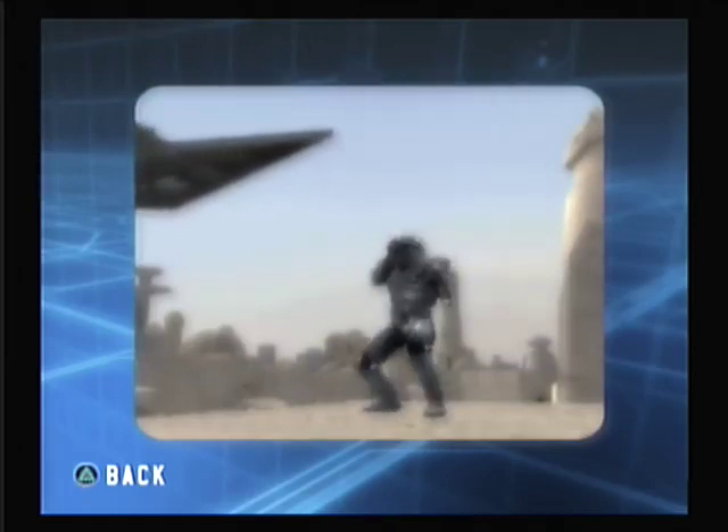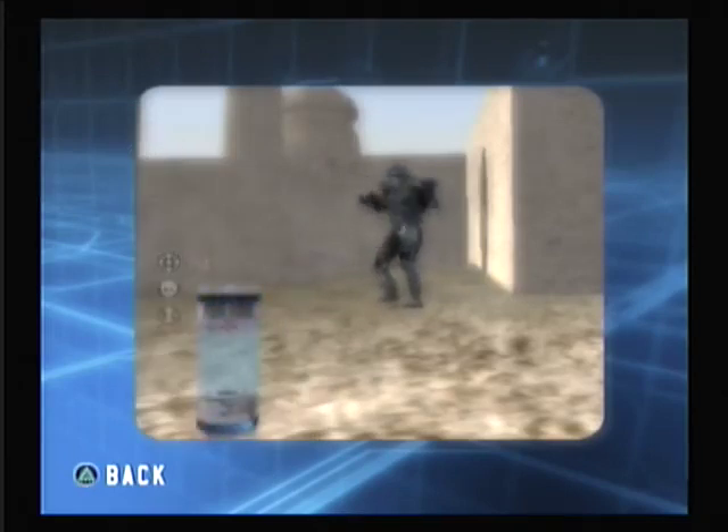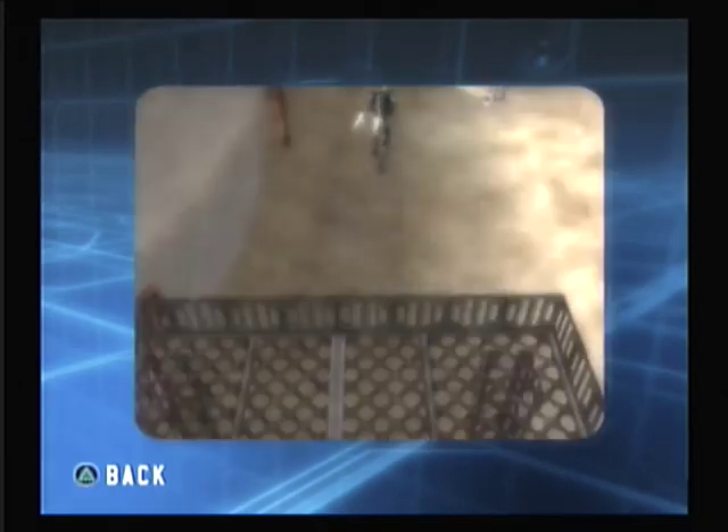The Imperial Dark Trooper inspires dread throughout the rebellion. His blast cannon is lethal at close range. Outfitted with a jump pack, this trooper easily outmaneuvers enemy forces. To activate the jump pack, press the jump button twice.